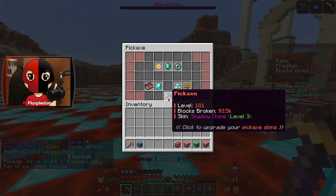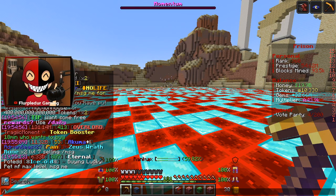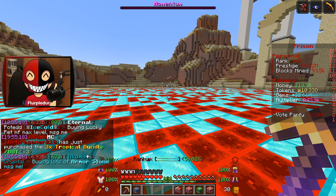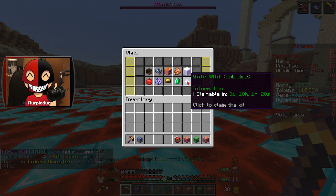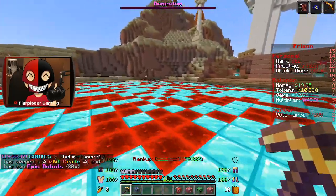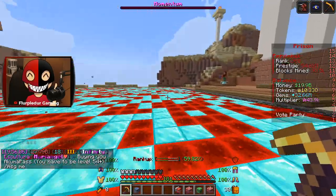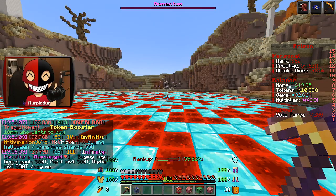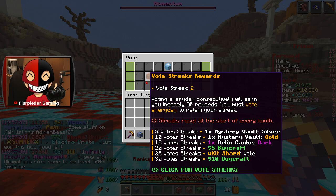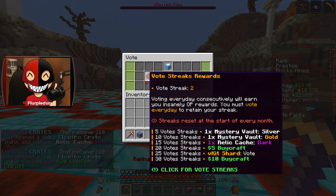I'm at 181. Something that makes leveling up on this server quite literally — this V-Kit. If you guys unlock this V-Kit, and I'm gonna show you how in a little bit, you can literally get five levels on your pickaxe for free. All you have to do is vote for the server. It is a chance to unlock this kit — I got pretty damn lucky. If you vote 25 times a month, you get a V-Kit Shard vote.